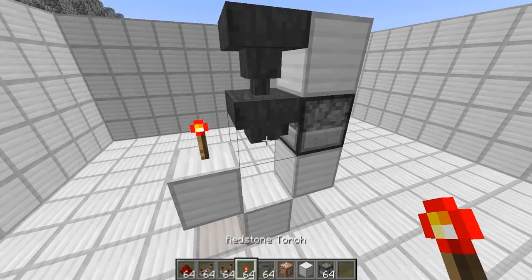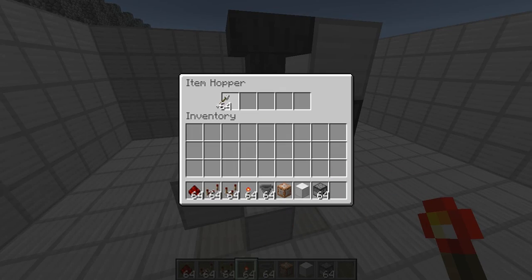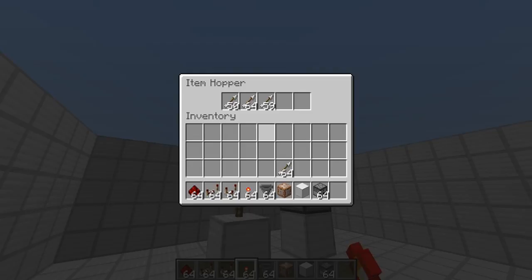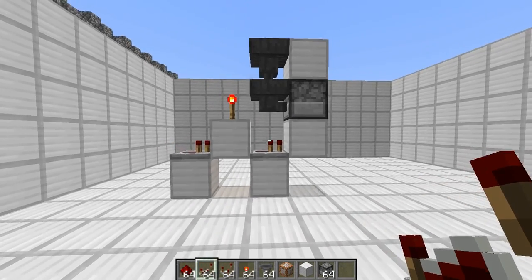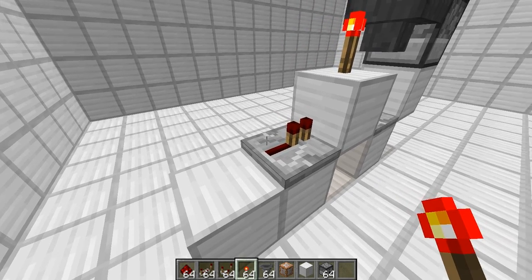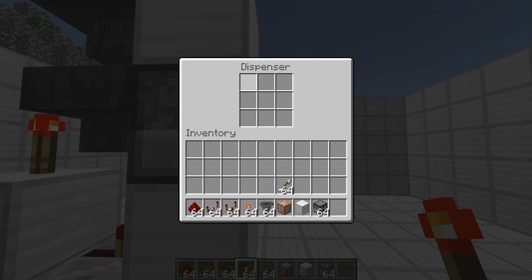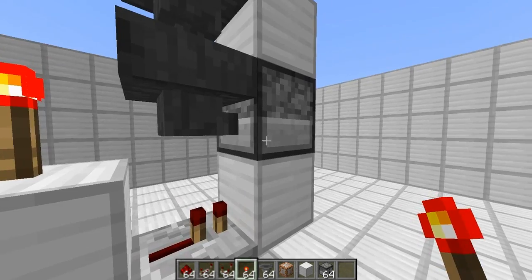How this works is that this hopper won't feed in any arrows at all as long as this torch there is burning. You would actually feed in the stuff from the top — you could place a chest on top if you wanted. As soon as we power it from this side, this repeater will get powered and then this torch will get unpowered. That means this item hopper will feed an arrow in, and then this repeater will trigger the dispenser, shooting an arrow.